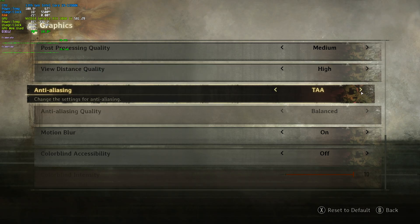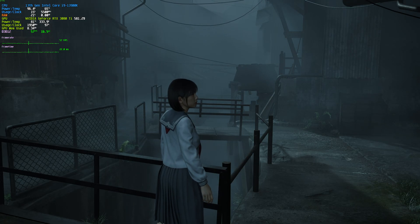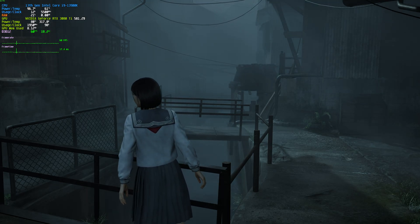If we change it to TSR, our first upscaler: Performance gives 62 FPS, Balanced 60, Quality 57, and Ultra Performance around 60 as well. So TSR doesn't give us much of a gain over native TAA.